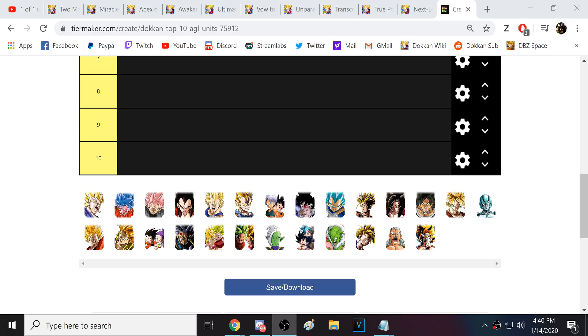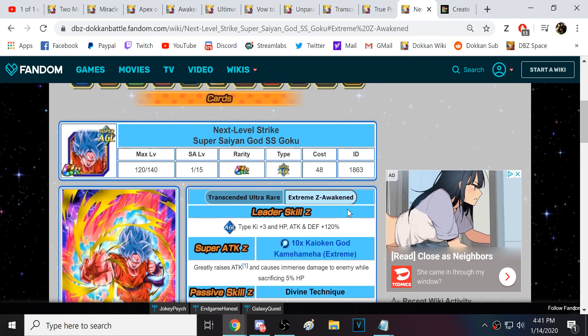Alright guys, we're back for another Dokkan Battle video. While we're here doing these top 10s, I figured why not go ahead and take a look at what the top 10 units are of every typing — AGL, TEQ, INT, STR, and Physical. I'll probably just go in order like that. AGL is probably the strongest of all of them because AGL got flooded with top tier LRs in 2019. Hopefully the 5th anniversary does not have a Super AGL LR. This whole list is basically just going to be EZA units and LRs.